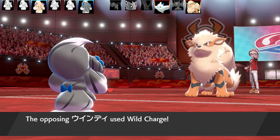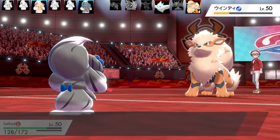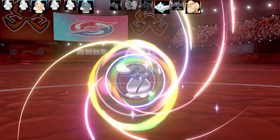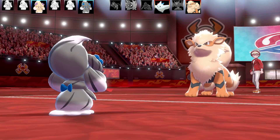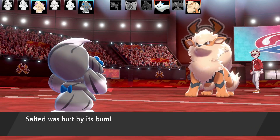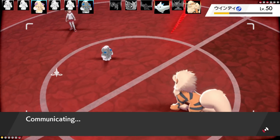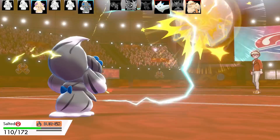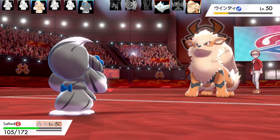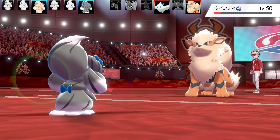Going for a final Calm Mind. The next Draining Kiss will be enough to take out Arcanine, and then I'll have enough boost to take out Togekiss in a couple of hits. Arcanine is nearly at half health from the Wild Charge recoil and burn. Going for the final Draining Kiss and Arcanine goes down.